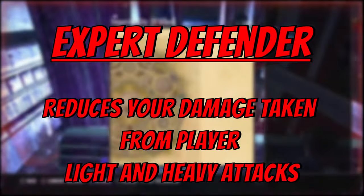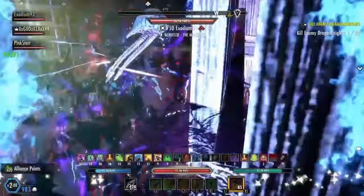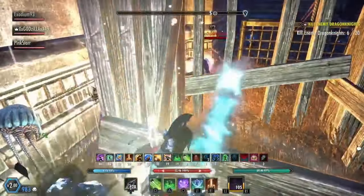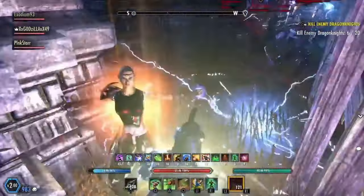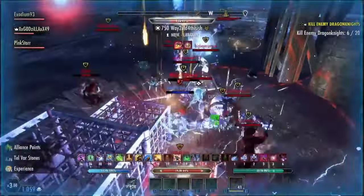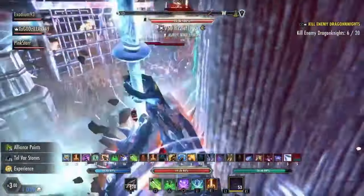For the next spec, we have expert defender. Expert defender reduces your damage taken from player light and heavy attacks. I think this one goes overlooked quite often and I think I'm going to start investing more points into it — I feel like this can be low-key overpowered. A lot of damage in PvE is done from light attacks, so I'm assuming it could make a difference in PvP as well. Since most good players light attack weave, reducing that damage by 11% with only 18 points invested is a pretty solid trade-off.